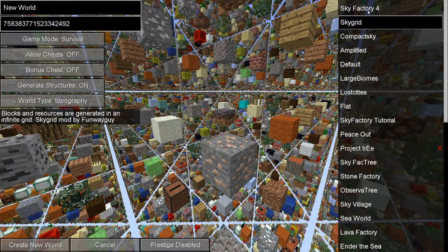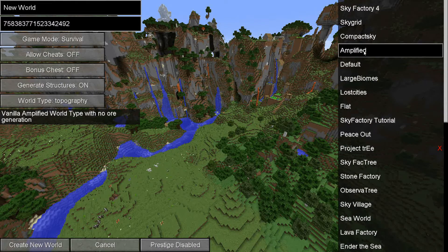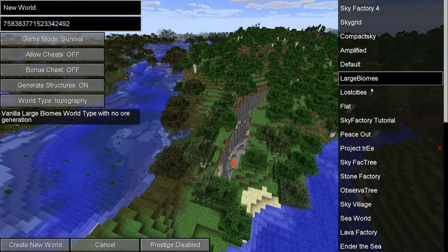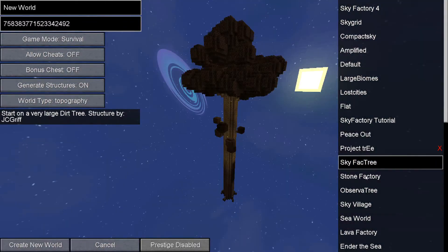So we have a lot of different types of maps. We can do the traditional Sky Factory tree and a dirt block, Sky Grid — if you've ever seen that map, I played it many years ago, it was a concept brought about by SethBling, and there are three blocks between every block in every direction. Once you figure out what's going on, you can do just about anything. Compact sky bonsai trees and compact machines — no, I think I'll pass on that. There's amplified sky block too, and a few things that could be kind of interesting.